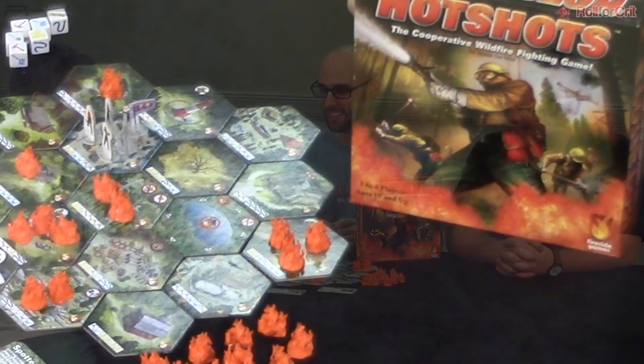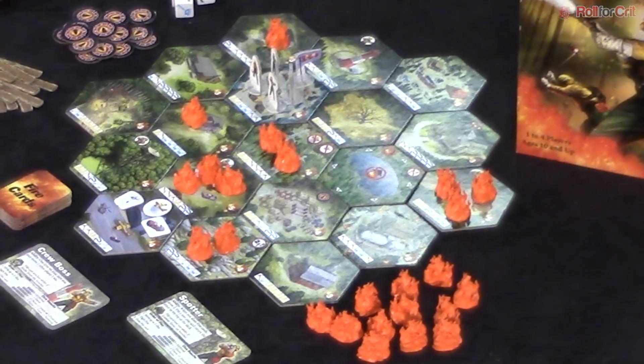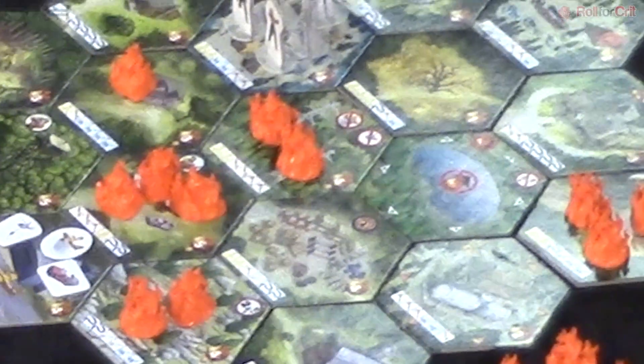We finally did a fire game. This is Hot Shots. We are super excited about this. This is a cooperative, press your luck, wildfire fighting game where the players are going to take on the role of actual Hot Shots — the name for the crews sent out into the woods to fight the nastiest, hottest part of the fires with their shovels and axes. There are four characters to pick from, each one has their own ability, and the whole goal is to basically save the forest.